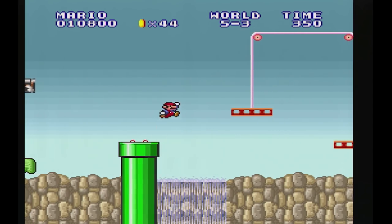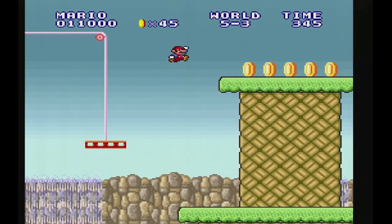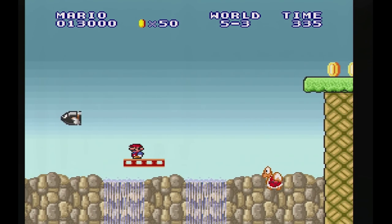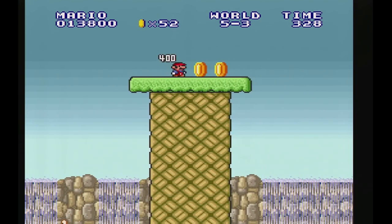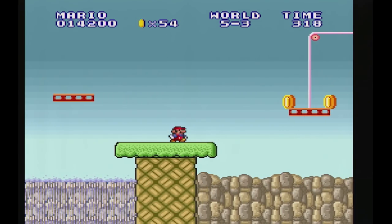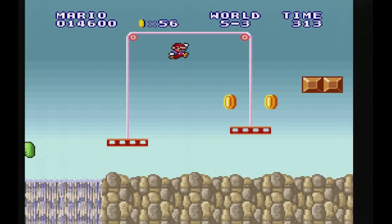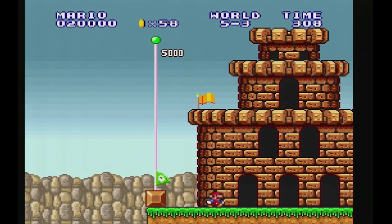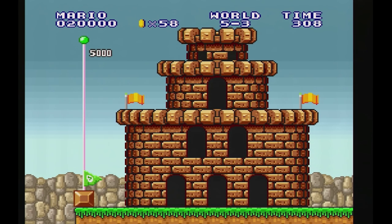Gosh dang it, bullet bill — go away! Let's go along the top path. Top paths are usually the way to go. Hopefully that guy was not important. We just have to get the Koopa. Once we get to the dropping platform on the right, we'll have to let it drop a little bit so we can actually get up here. 5-3 is completed! Moving on to 5-4. Pretty tough here, but nothing we can't handle. We got this.